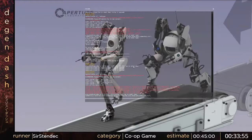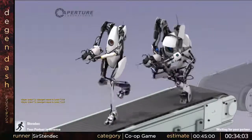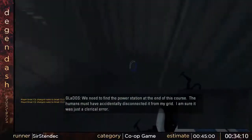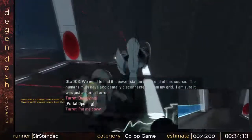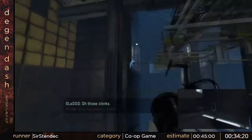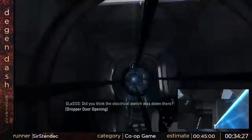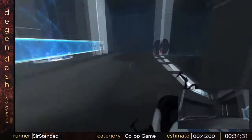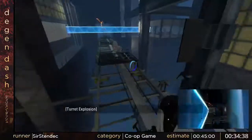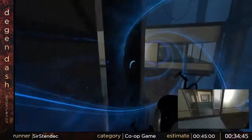Speaking of skipping big chunks of levels, in this next out-of-balance level we're gonna skip a big chunk of it by jumping and getting a precise portal shot. This level is particularly great — you're skipping probably 90% of it. You just have to jump and shoot a portal there. I got it but I also died — I wasn't there in time. I shoot down on that turret production line with a portal and then Drast gets on the thing, shoots the wall, and I can go through his portal. It puts me right at the very end of the level so I can just go over and collect the record.